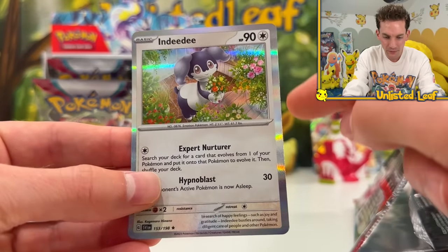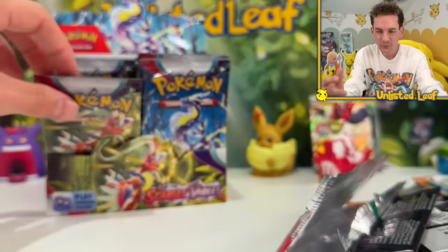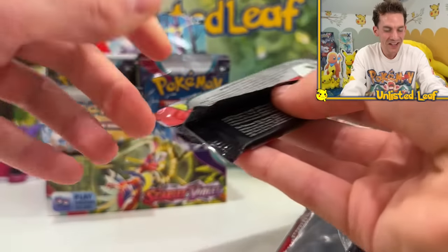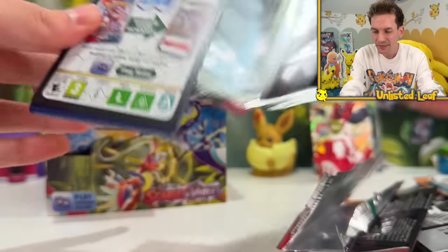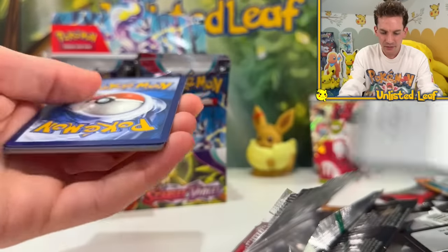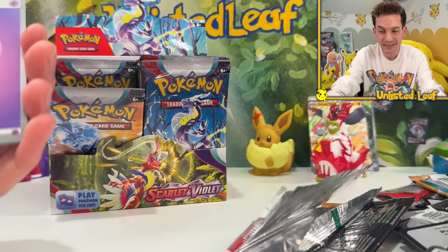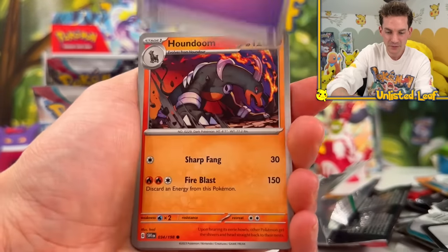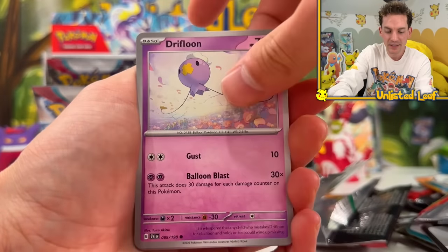I haven't looked at the full set list. Some of these cards are noticeably miscut - CGC is not going to be happy when grading these. I think that is a bit of an issue. I wasn't going to grade these cards, but to be honest that Koraidon might have to go to PSA - it's so gorgeous.